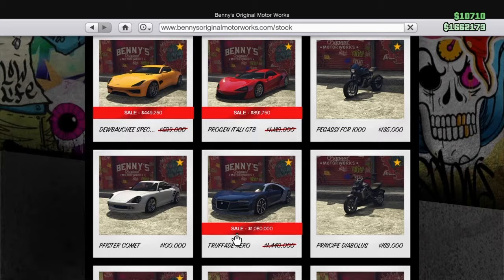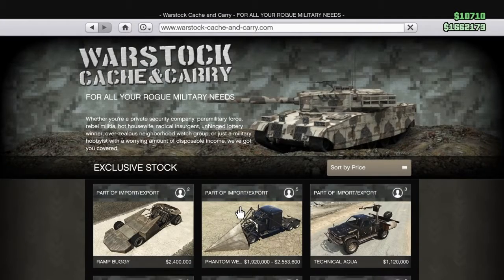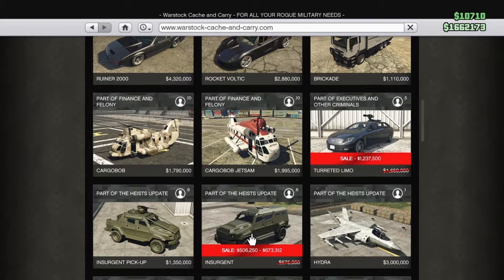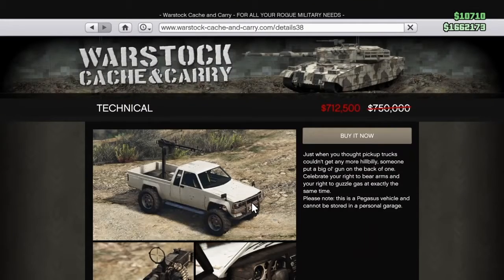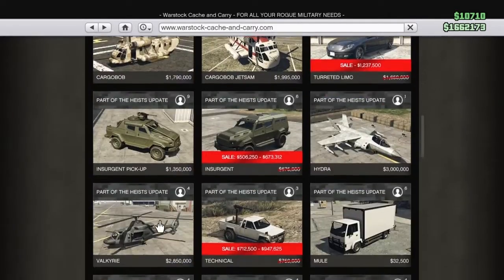There is a 25% discount going on across all of GTA Online right now on CEO offices, the Pfister Comet, the Pegassi Zentorno, the Vapid Specter, and the Nero. You can see the prices on screen — savings of around a hundred thousand, three hundred thousand, and four hundred thousand dollars respectively. There are also Warstock vehicles on discount: the Turret Limo at 1.2 million, the Insurgent at $506k to $673k, and the Technical at $712k to $947k.